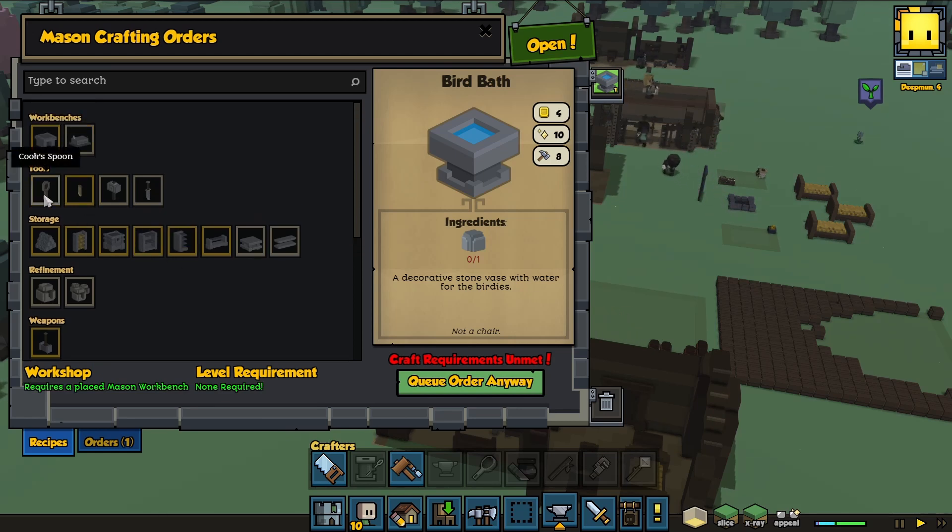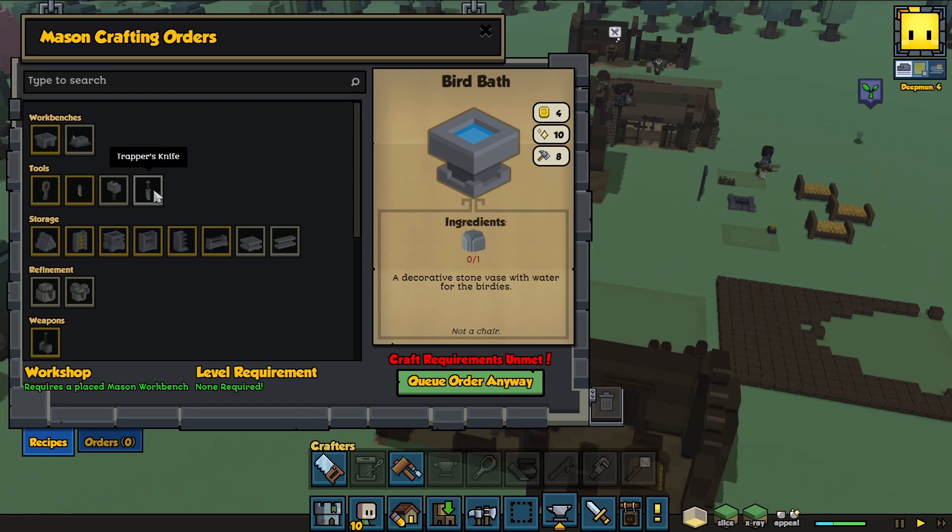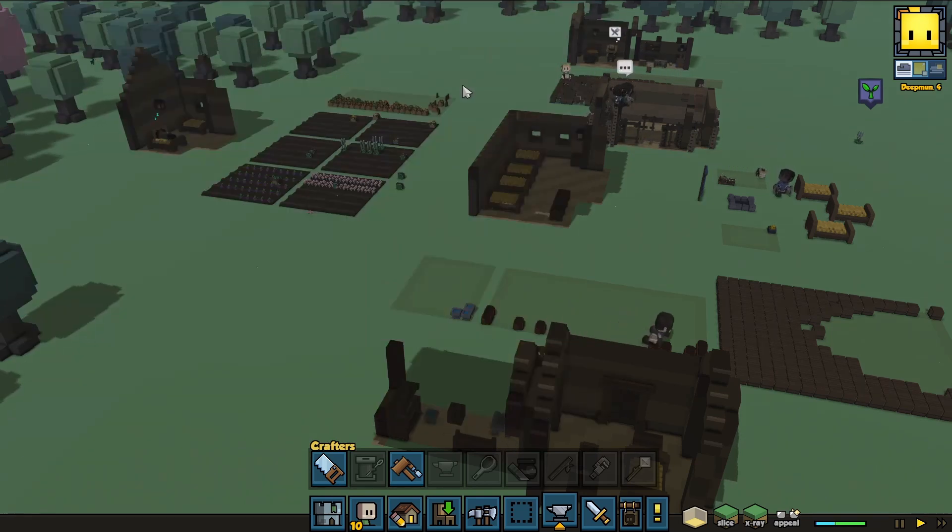Okay. We could build a cook spoon, a potter's cutter, a blacksmith's hammer, or a trapper's knife. We'll have to do that later because I've got so much stuff going on right now anyway.